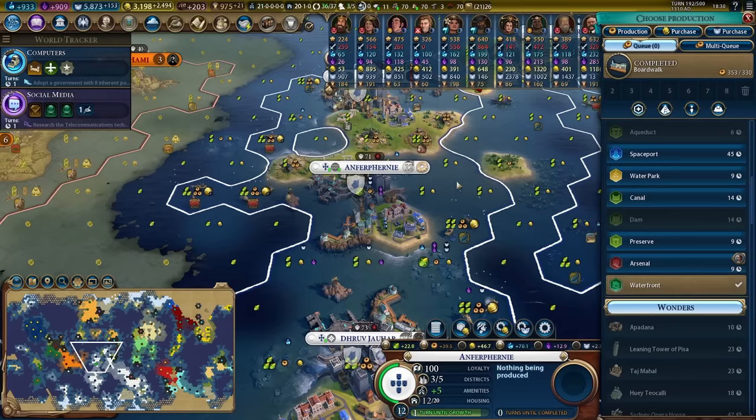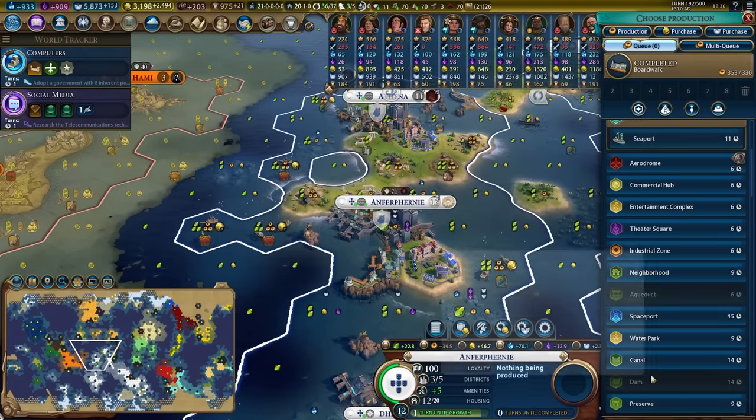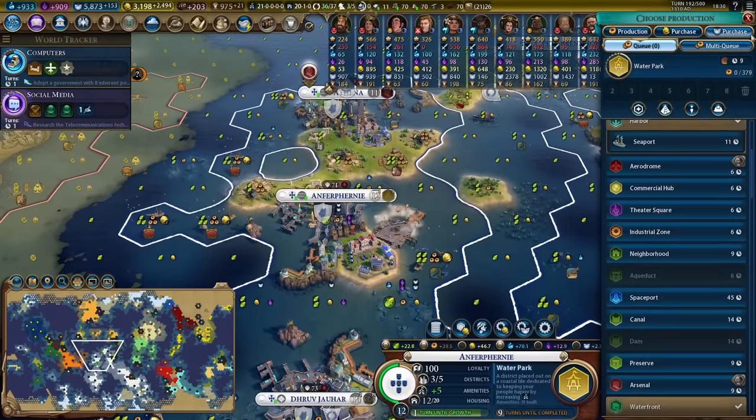We got the boardwalk in Anfer — seems to be generally improving the tiles. Do we go for the seaport? What do we go for next? I think we could squeeze in a water park for the amenities.